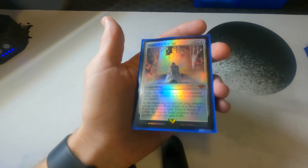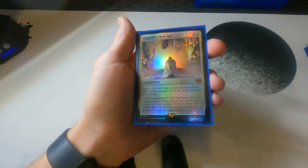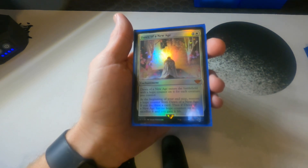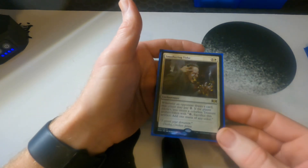Dawn of a New Age — one we got in our pre-releases, with the little stamp on it. You get a counter for each creature, then remove the counters to draw a card and gain four life. Just another utility card.